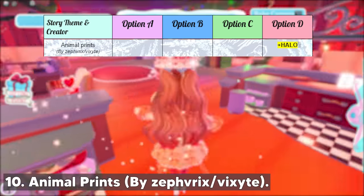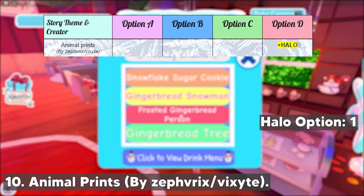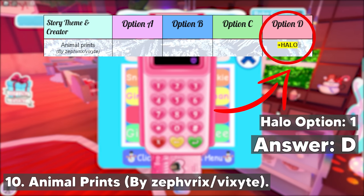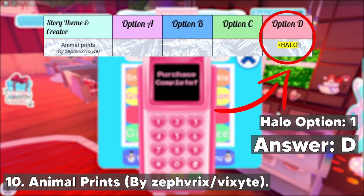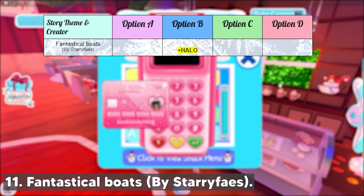Next, we have the Animal Prince story by ZephyrX or Vixite. There's only one halo option in this story — it's option D. You can choose option D to increase your chance to get the halo if you got this story.